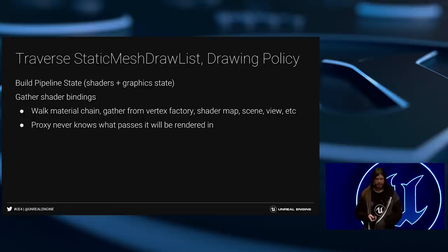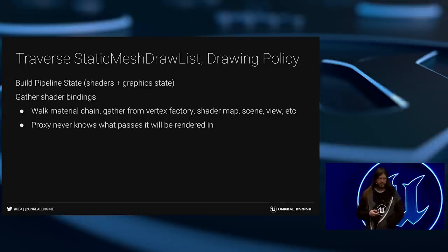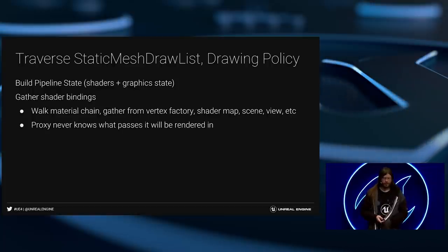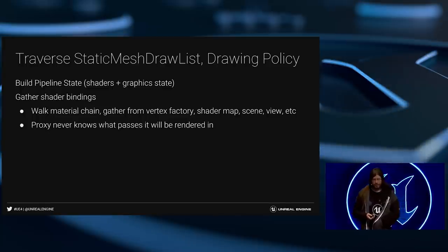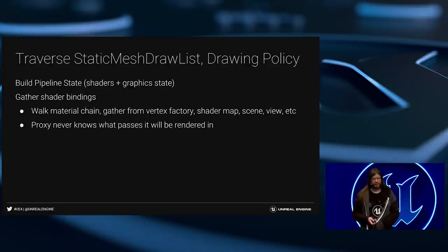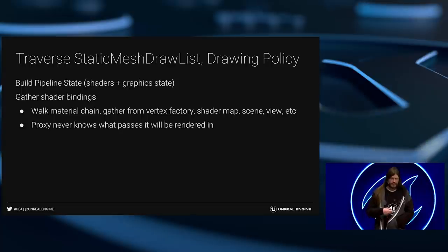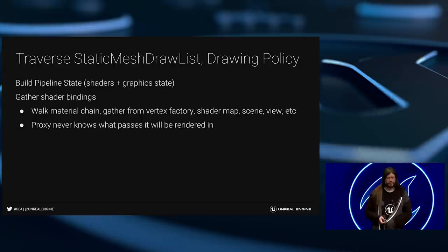Taking a closer look at traversal and policy, the drawing policy builds the complete pipeline state — shaders plus all graphic state like rasterizer state, depth state, and stencil state. The more complex operation is gathering all the shader bindings and parameters: walking through the material chain to find data on your material instance, anything inherited from the parent, gathering vertex shader data from vertex factories, taking in global data from scenes and views, and combining it all for the final draw.